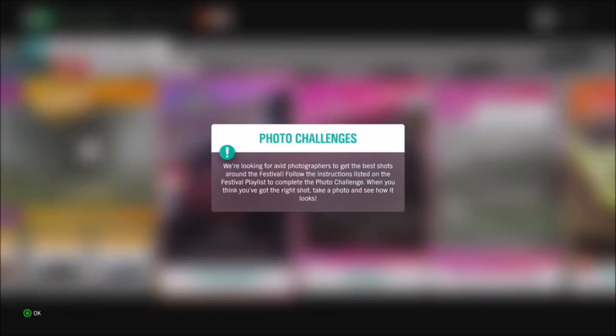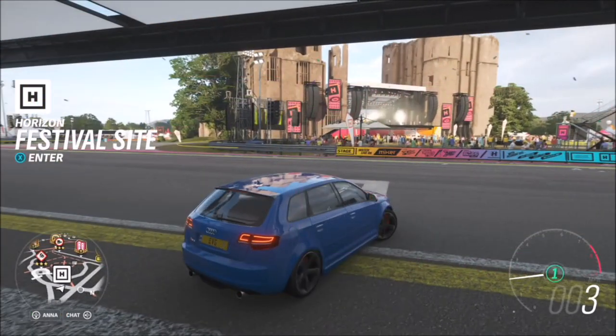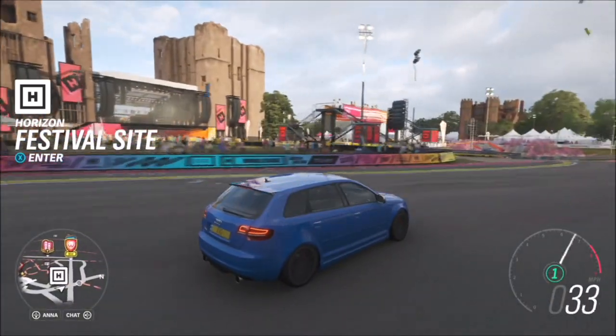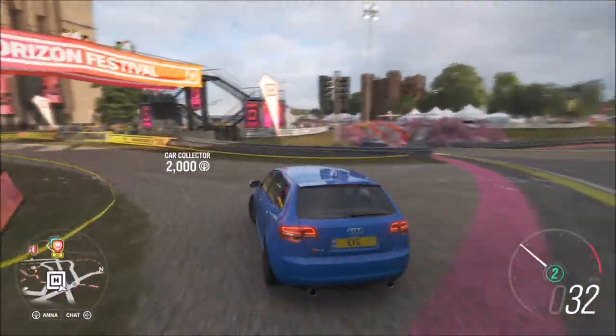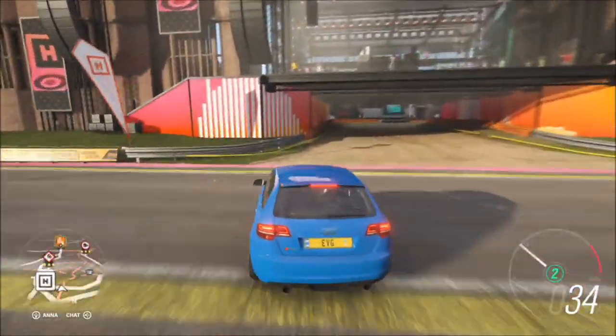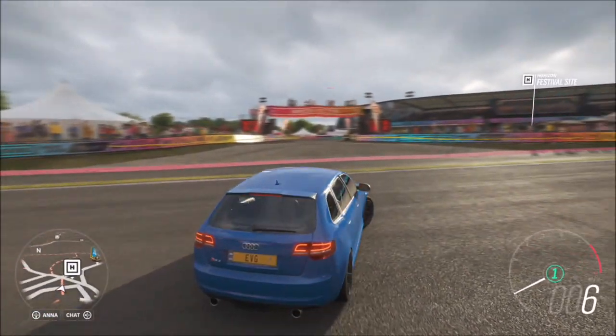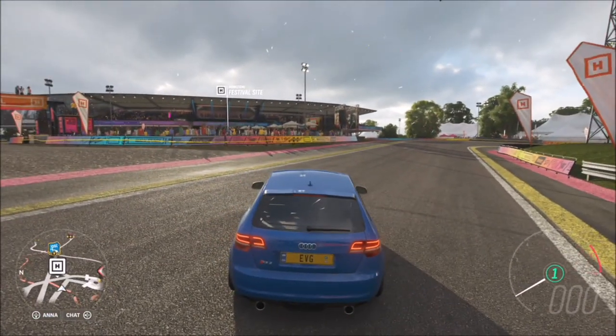These photo challenges are really easy, and the best thing is the little photo icon pretty much shows you what sort of picture you need to take. To do this you can get in any car you want — it really doesn't matter, it doesn't specify one at all. When you're at the Horizon Festival, you go straight across and you'll see that little tunnel with a big stage above it, which is what it wants you to take a photo of your car in front of.